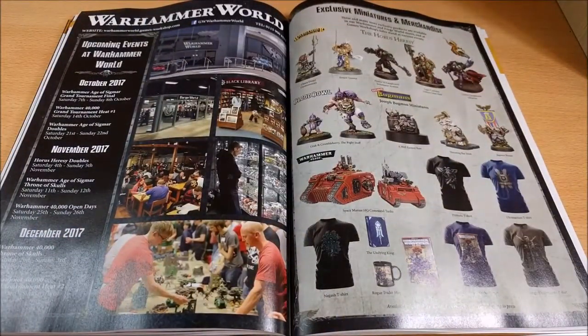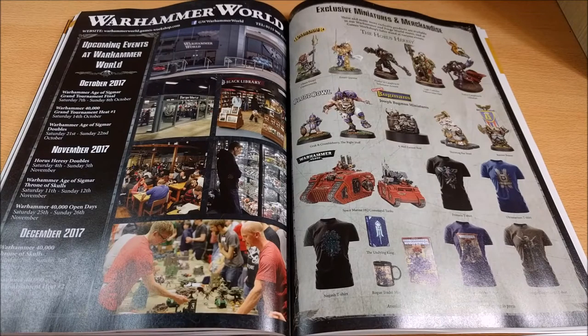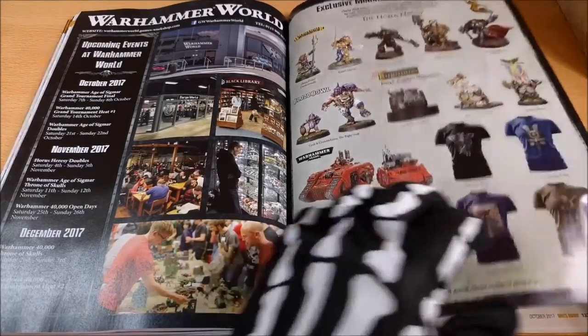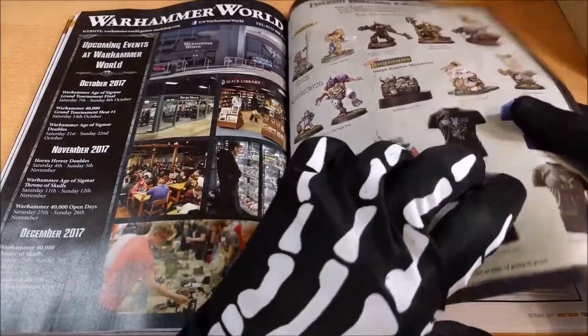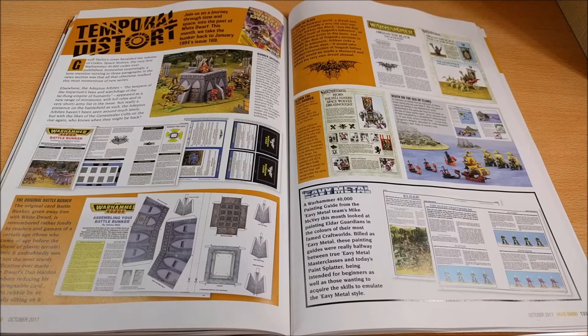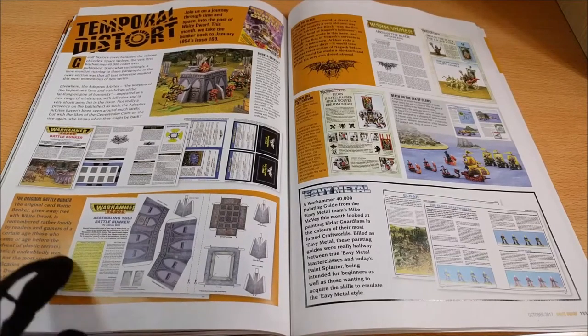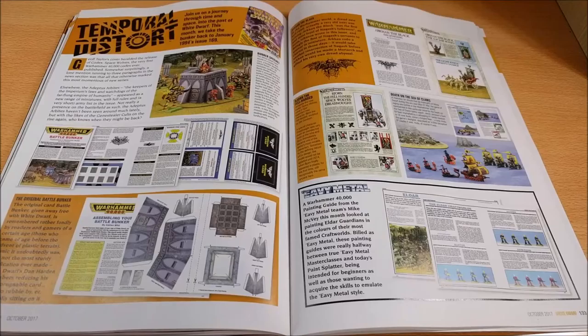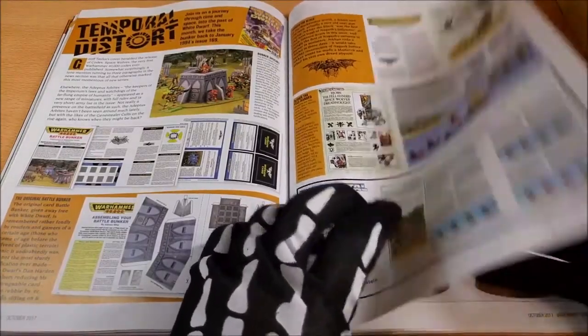Here you can see the Warhammer World section — a spot about the Warhammer World itself and some of the things sold inside. Then here you can see the Temporal Distort part. What I like about this section is that it shows what was done in old times in the White Dwarf. For example, I'd like to see such articles again, like suggestions on how to assemble scenery — for example, this one about the Bunker is really interesting.